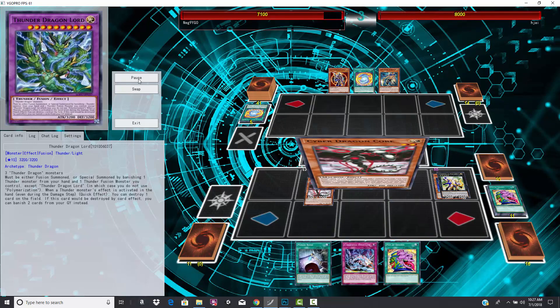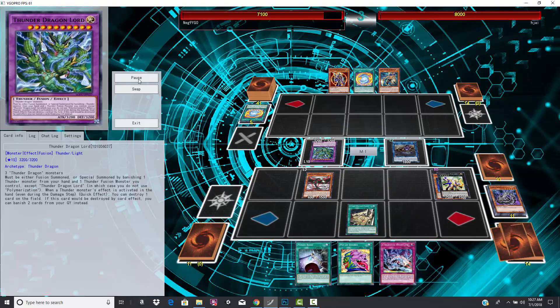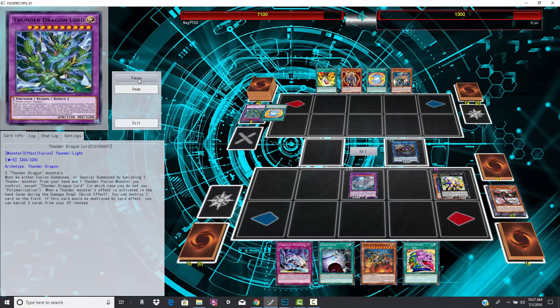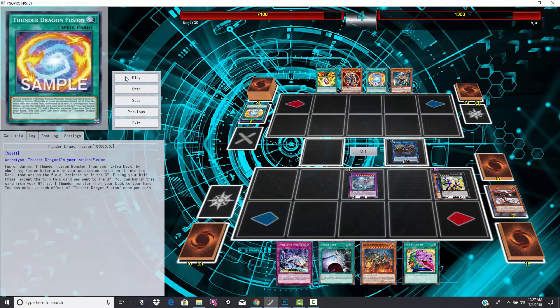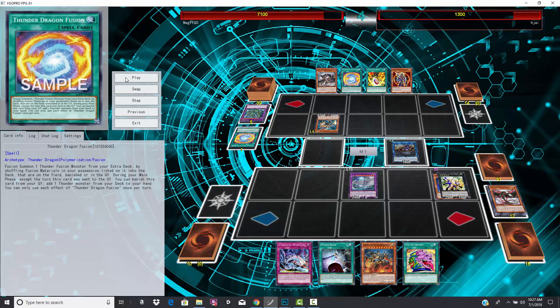His opponent does have Pot of Desires. So Neg9 is going to have to face against a Neg9. He's going to use my favorite mechanic — contact fusion. That's why I love fusion summoning, man. Hand, field, graveyard, wherever — you can fusion from anywhere. Goes into Mega Fleet Dragon. That got rid of the Lord. Now he is going to activate that ROTA ability of the fusion spell. Why would you make a ROTA and a fusion spell? That's so good.